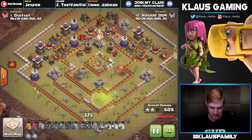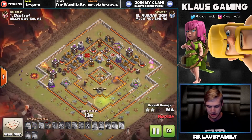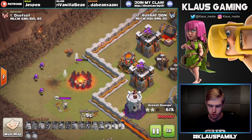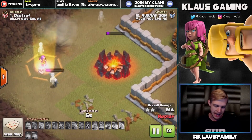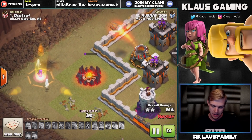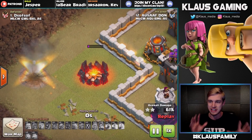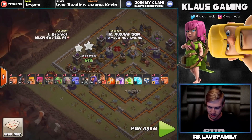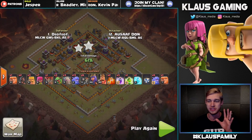He's at 61% with that second baby dragon. Look at the use of his barbarian and wall breakers trying to distract that mortar and keep his archers alive - they got so close. I think if it weren't for that skeleton the archers would have gotten the army camp for 62%, and every percent really matters at TH10v11. Al Saf Dawn did a fantastic job in that attack - a really, really cool attack.